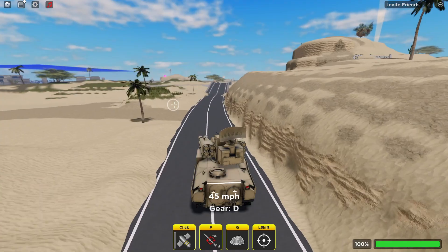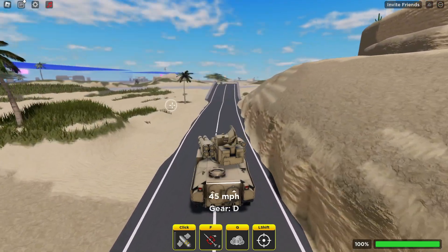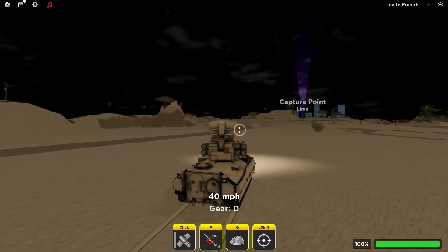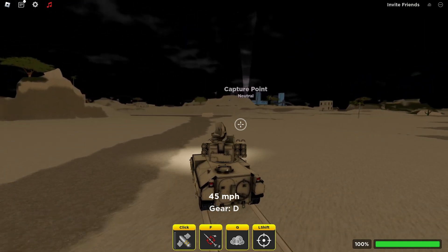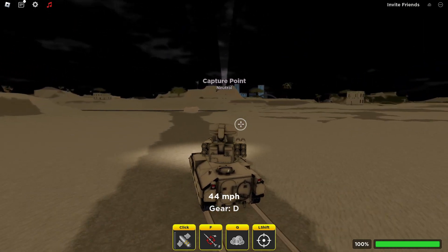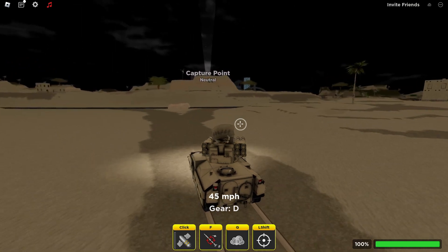The only weakness really about the ADATS is its health. It has pretty weak health, but that's understandable because with the arsenal this thing has, it needs to have low health so planes can kill it as quickly as possible. But if you have the ADATS tank, I think it's going to be basically unstoppable against any plane — that is, if you get good with it.